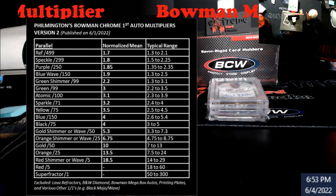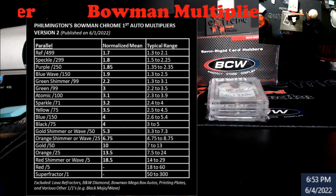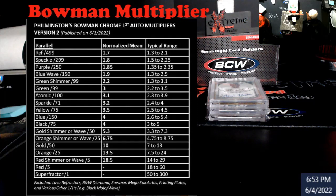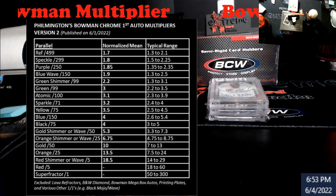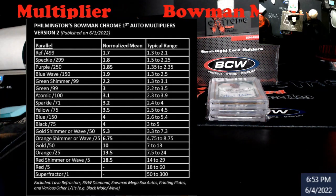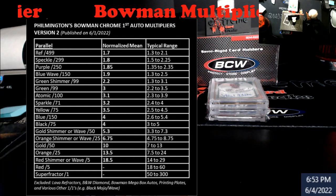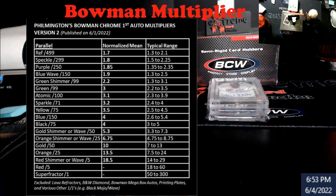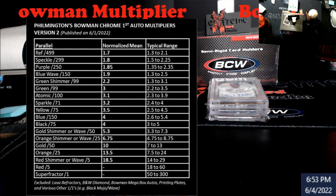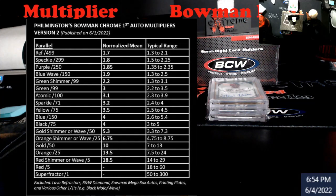So this is just the first auto multipliers. Your typical range is what you're seeing for deviation. So if a base Bowman Chrome first auto is selling for $10, the refractor would be anywhere from $13 to $21. And it goes all the way down — Superfractor, base is $10, that's $500 to $3,000. It all depends on the player. As you get into lower and lower print runs, that's why you have the bigger variation. By no means is he saying this is the end-all be-all chart, but it gives you a good idea across the board. A lot of data goes into this, because the normalized mean is what most people go off of with their multipliers.